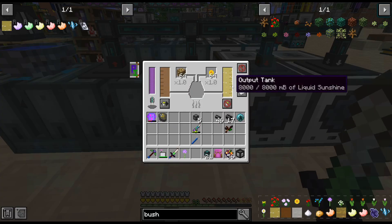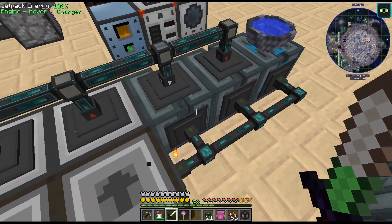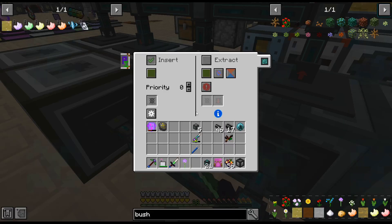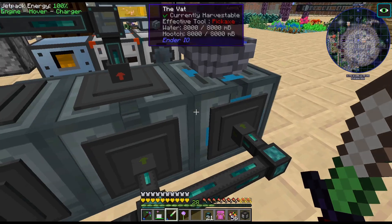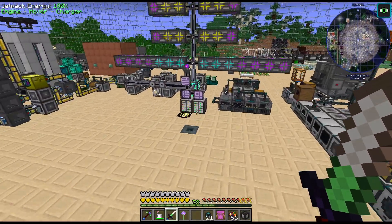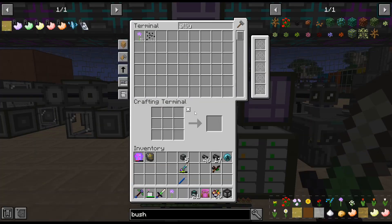We're producing the fire water there, the liquid sunshine there, and then we are inputting it into these fluid transposers for the crystals that we need. And then on the back, keeping these items stocked - just have filters for what I want to go in there. Now all this stuff is good. Like these are grown with nature things.